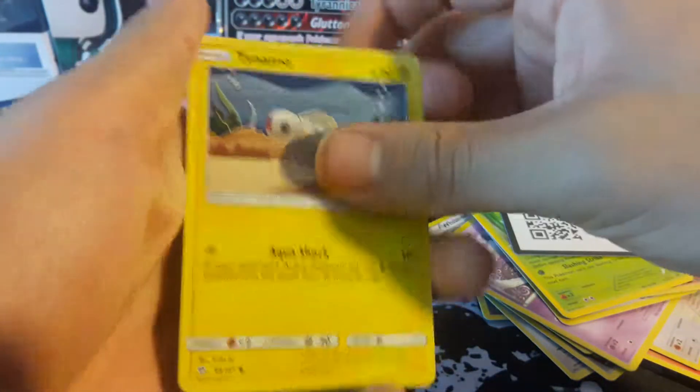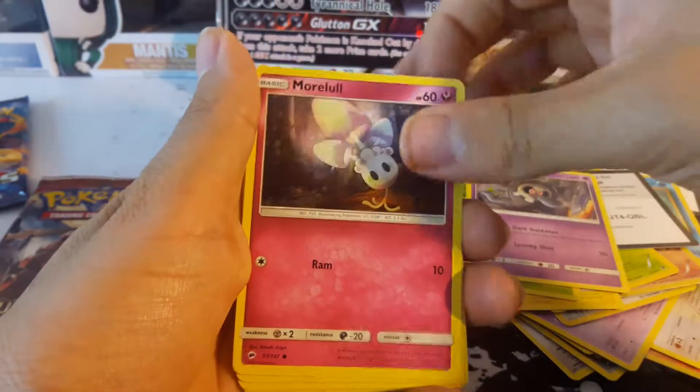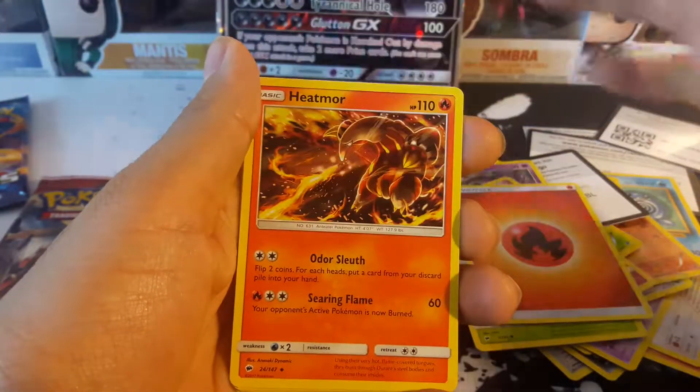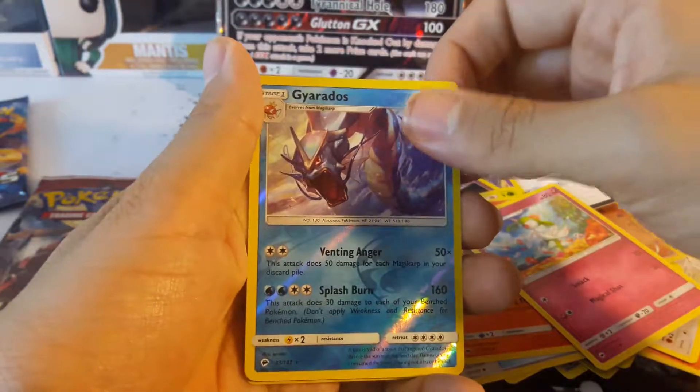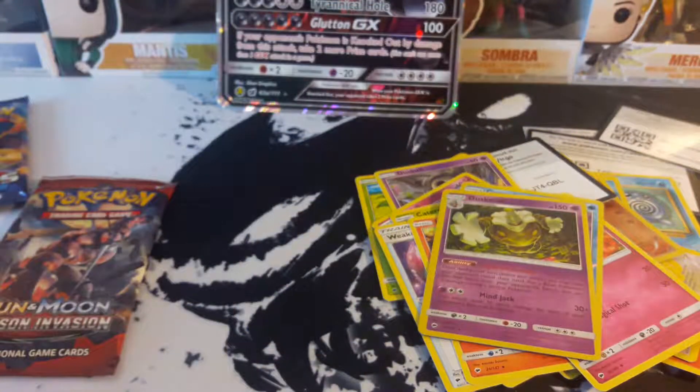Hoping for the best — Tynemo, Tynemo, Oddish, Dusknoir, Immoral, Caterpie, Energy, Weakness Policy, Heatmor, Curlia, Reverse Gyarados, and Dusknoir. Pain!